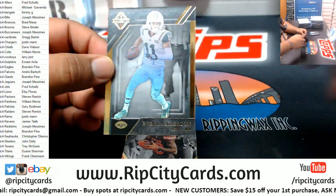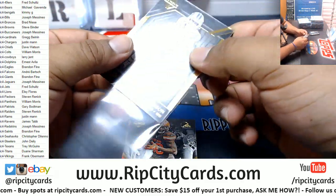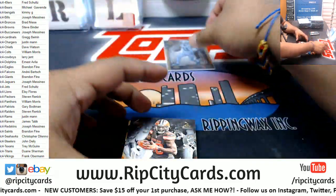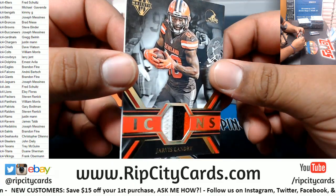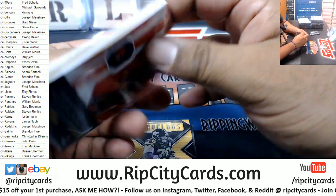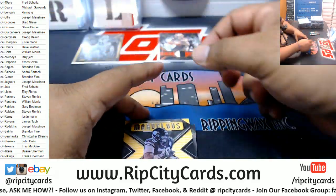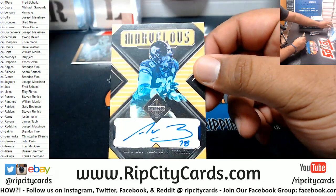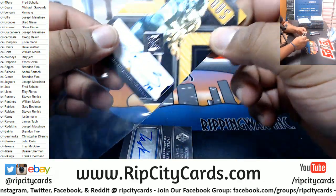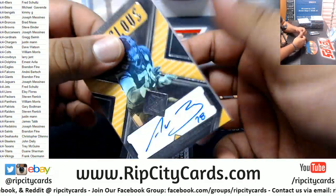That'll have to do. Robbie Anderson of the Jets, which is $2.50. Jarvis Landry — three colors on that relic, very nice, for the Browns, number 3 of 10. Alejandro Villanueva, Steelers autograph, that is $17.99.